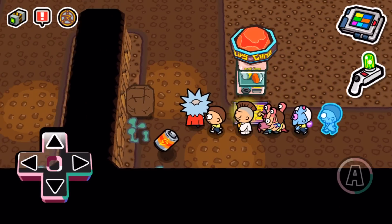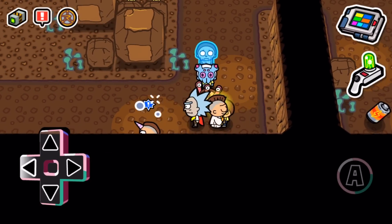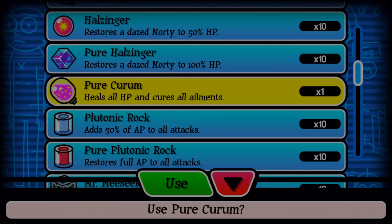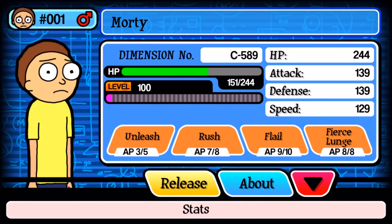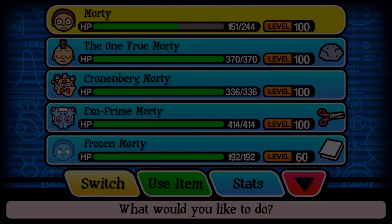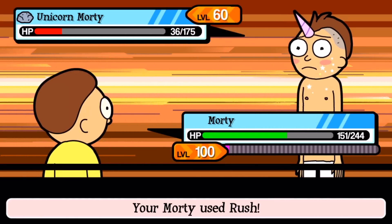First new Morty captured! I was going through like 20 dimensions and then found two in one. Oh hello — Unicorn Morty. It only lasts for the match, the paralysis doesn't carry over after the battle like in Pokémon. Come here — rip him apart, Morty! He's no longer paralyzed. Critical hit! Sweet!